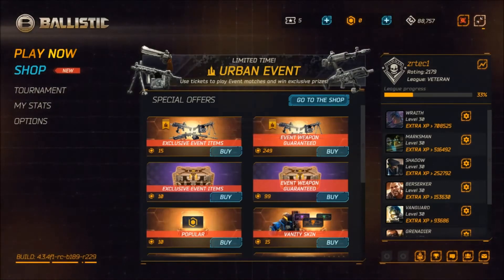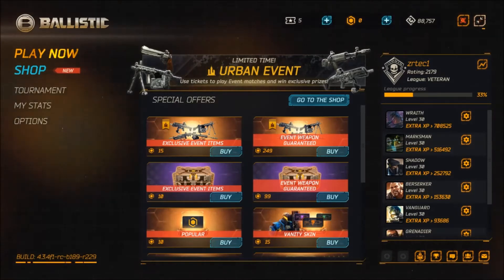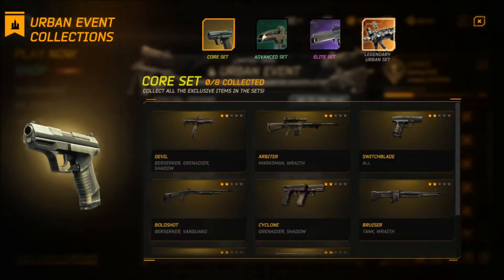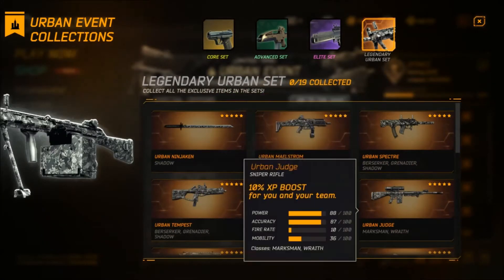Hello, Zyrtec here once again with an event overview on the urban event. The urban event is basically just camo weapons and re-skins of weapons — nothing over the new spring but weapons. So we just have generic ones that we've pretty much already had before.